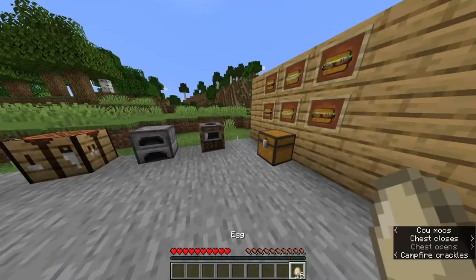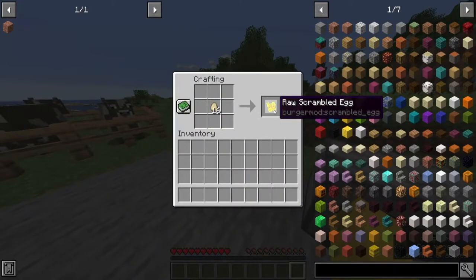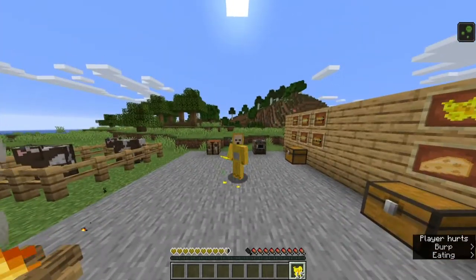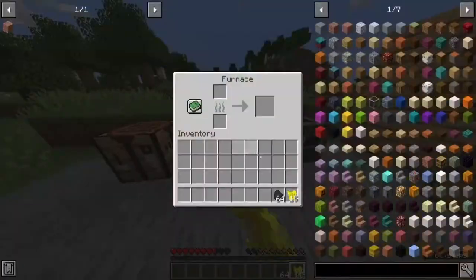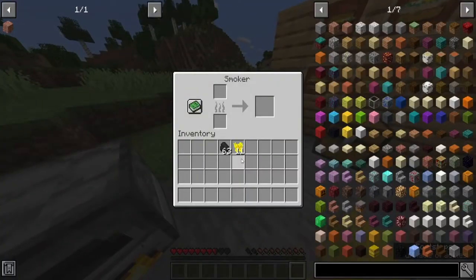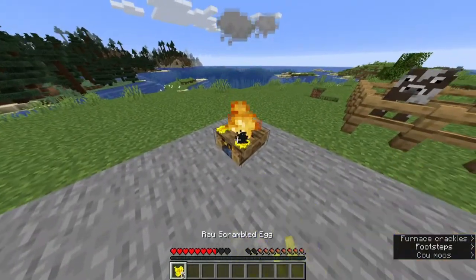First, I'm going to make scrambled eggs, which you can craft by putting eggs into a crafting table. I wouldn't recommend eating a raw scrambled egg because it gives you poison. You can fry a scrambled egg using a furnace, a smoker, or a campfire.